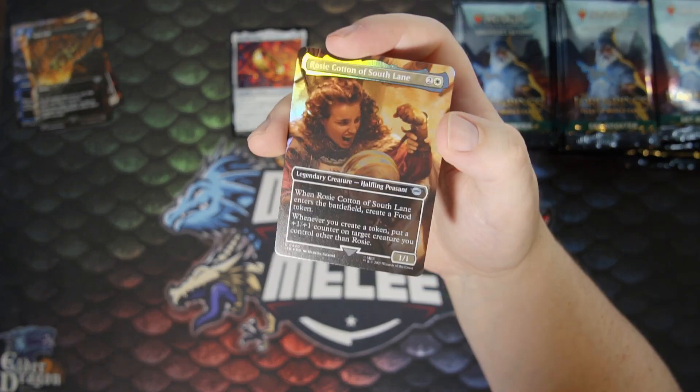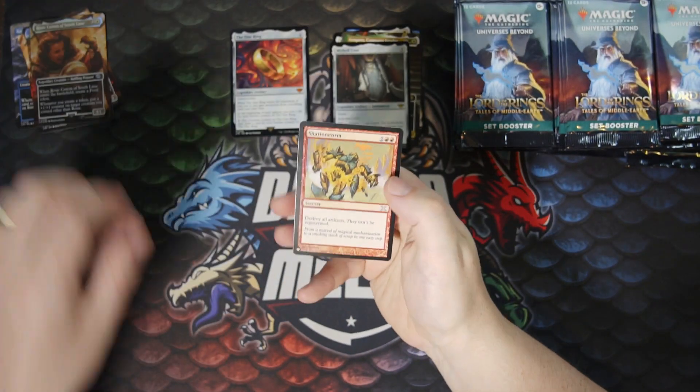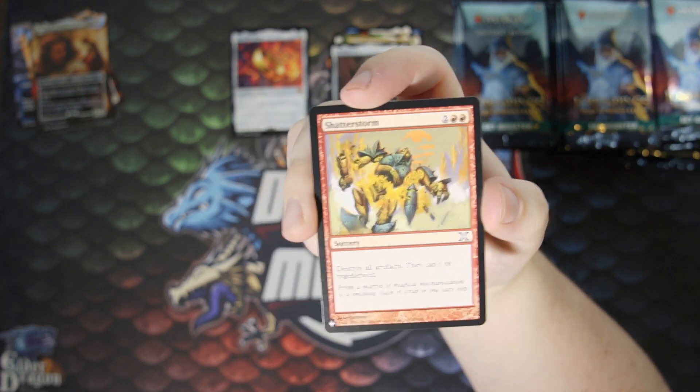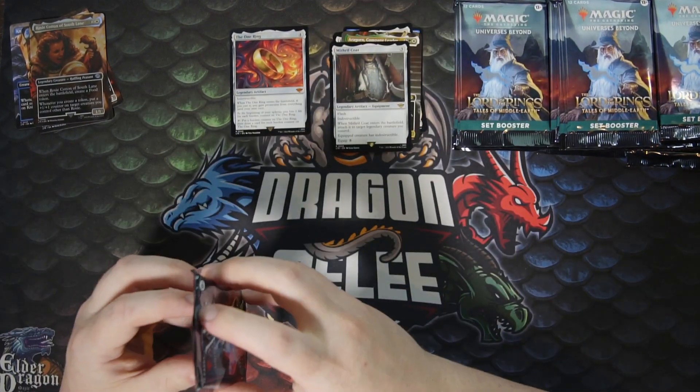Now we got Rosie again, foil this time — not bad. Now we got a list card: Shatterstorm. Don't know why this is there — destroy all artifacts, can't be regenerated. Destroy artifacts, destroy ring I guess. Got a tin shuffle.